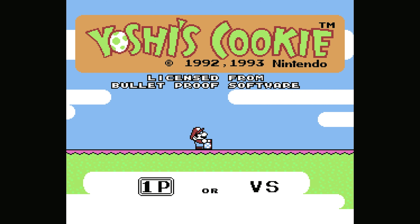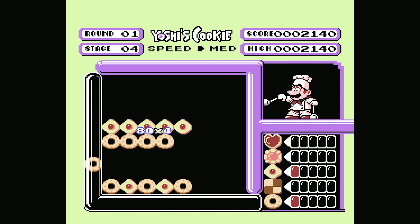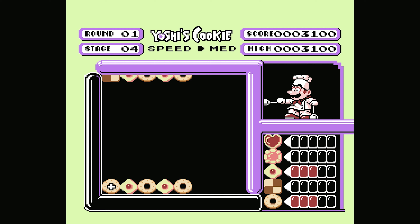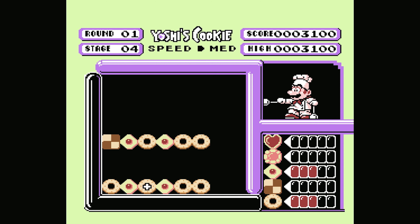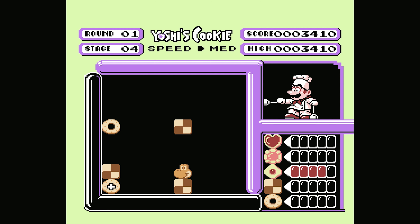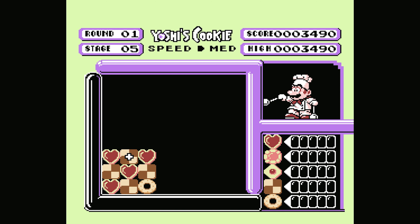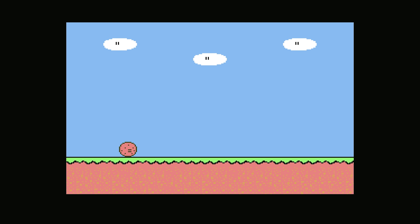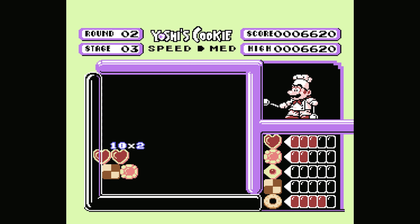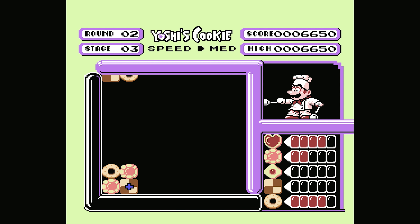Nintendo must have loved this one because it also got a release on the NES. The gameplay remains the same, but there are a few changes to the look of things, and a few more cookie varieties thanks to the added colour palette. For some reason you never see Yoshi here, only Mario. There's also a box on the right that fills up with the matches you make, though I'm not sure what it does as I never filled it all the way — I assume you just get bonus points. Something I forgot to mention that also applies to the Game Boy version is that there are cute little cutscenes every ten levels, where Mario or Yoshi are seen chasing cookie dough and things like that. They add a nice little touch. Again, this is a fun little puzzle game that will probably have you addicted more than you'd expect.